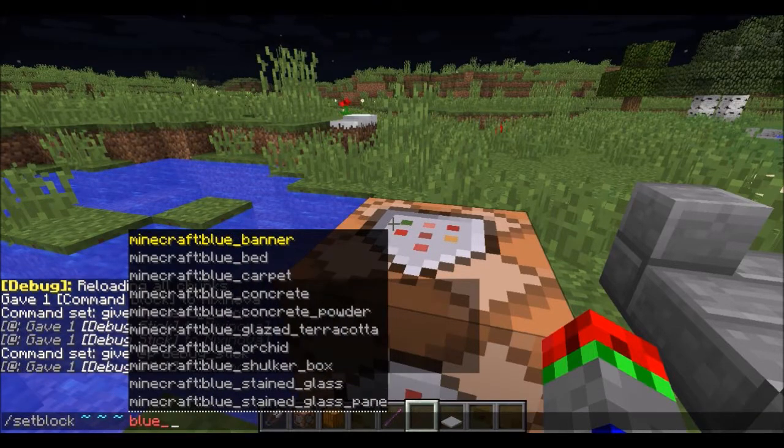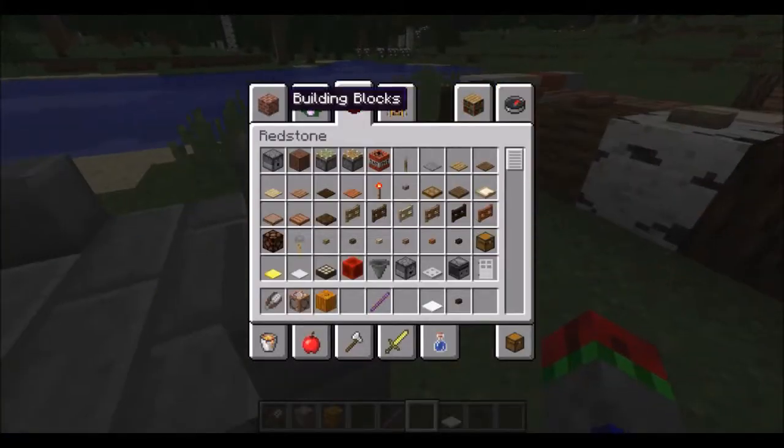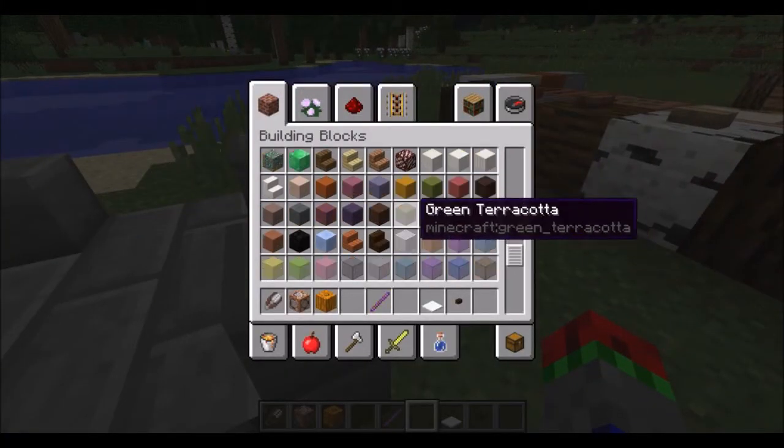But now you just do 'blue_wool', and you see that works. So they've done this for every single block in the game.